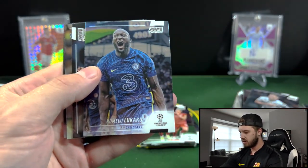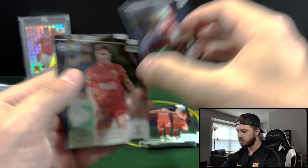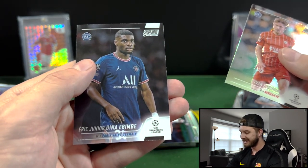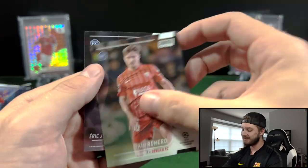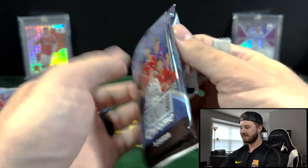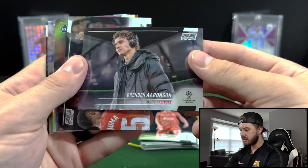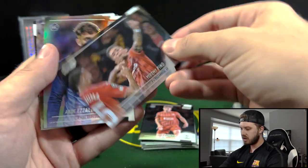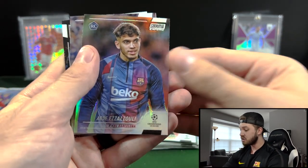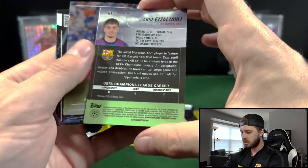Alright, we got Koke. We got another Lukaku, Ilanga — Manu, this is a rookie. Romero. And Dina. Looks like we got another refractor in here and it is a rookie. Ernson, Pino. Gzzelzulli for Barcelona — so a cool refractor for Barcelona, who is in a bit of hot water right now. They had their issues with Messi and then the issues with the investors and everything, and I think they got docked a bunch of salary and stuff. If you guys know, let me know down in the comments.